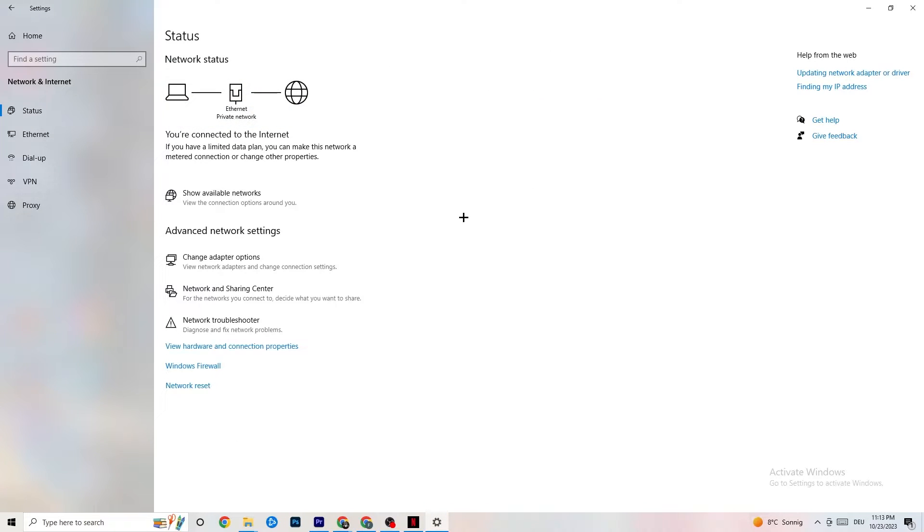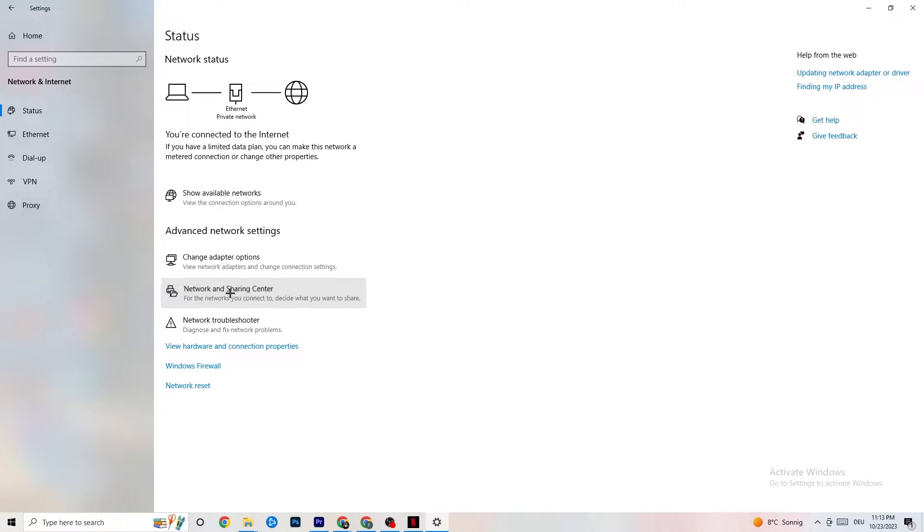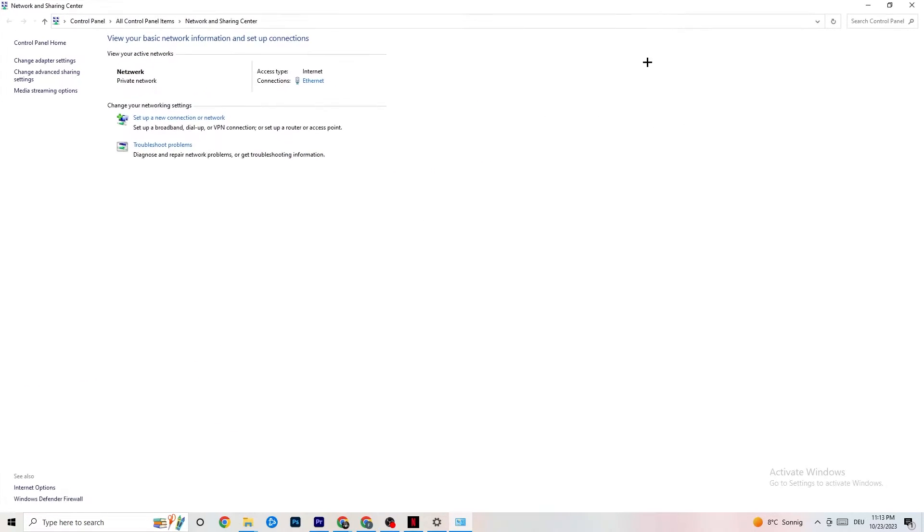Close that window and click on Network and Sharing Center. Once it pops up, check what your access type is - it should say Internet - and check your connection type. If it shows Internet but you're connected via ethernet, that can be a problem you need to sort out.